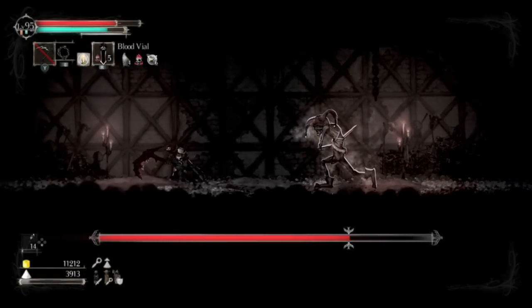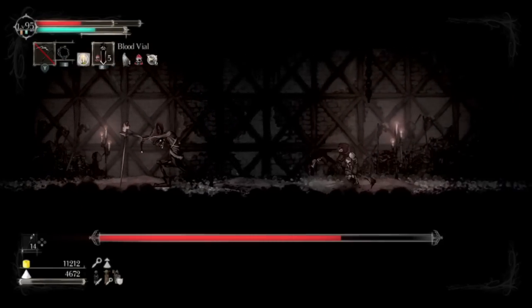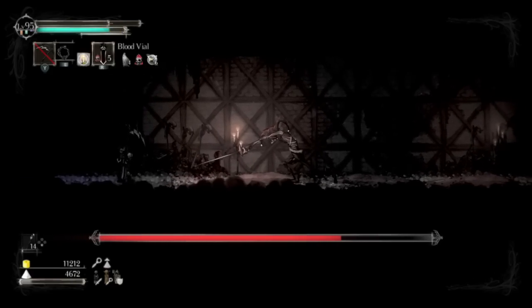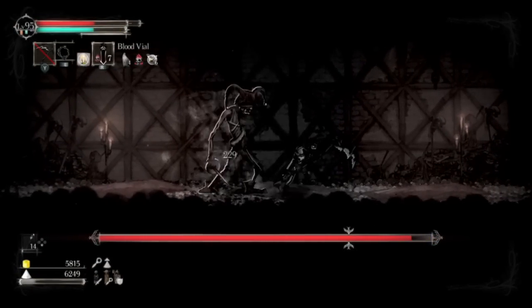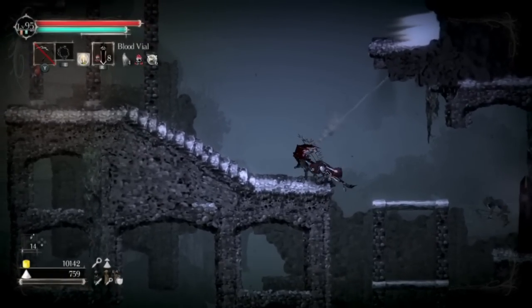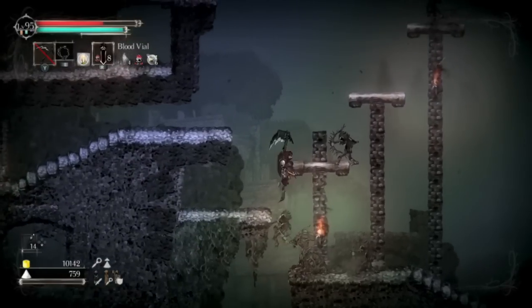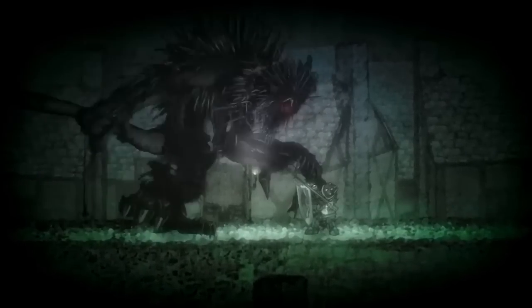Combat revolves around reading enemy patterns, picking a moment to strike, and dodging enemy attacks. Every enemy has a range of attacks, each with a unique sign that lets you read their patterns and react appropriately. Avoiding attacks can be as simple as moving out of range or as complex as rolling through them. Rolling is very useful in combat as you are invincible throughout the rolling motion. These moments of invincibility allow you to roll through an attack, and you can also roll through enemies to get behind your attacker, opening them up for a few strikes before they turn around.